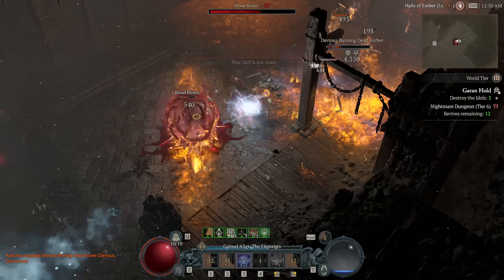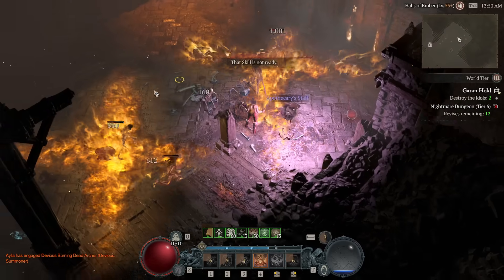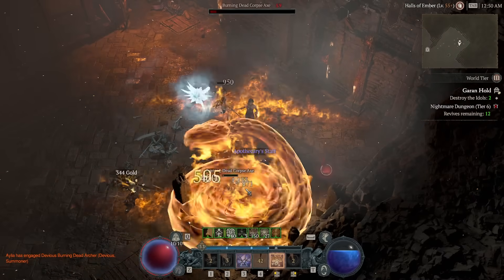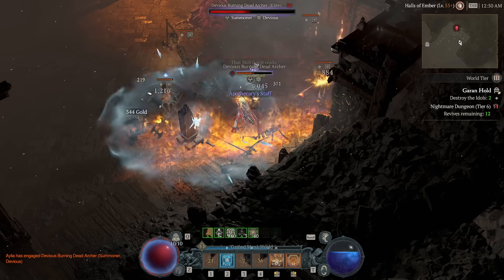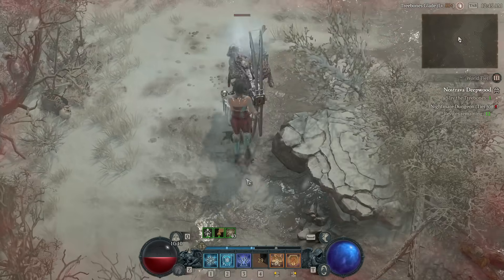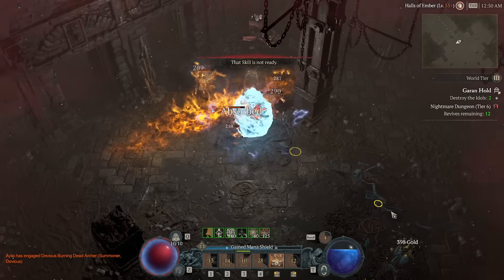More than anything, you are so tanky and hard to kill with this setup. I know — on a Sorcerer, enjoy it while you can — because we will eventually run headfirst into the brick wall that is deeper Torment. But for now, you can take a hit from a skeletal bow and not die. Yes, that's kind of normal at this stage of the game, but still, it's nice to see one and not fear for my life.